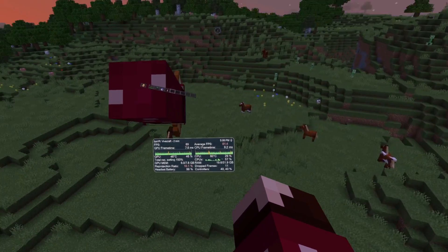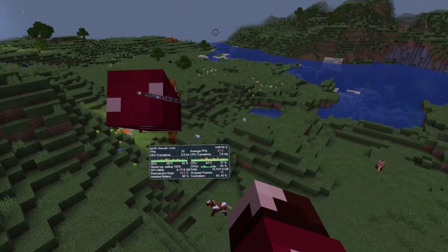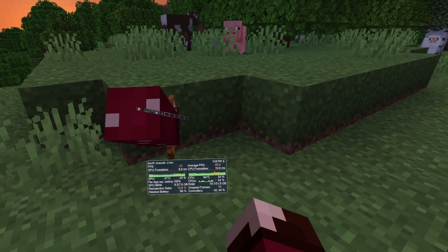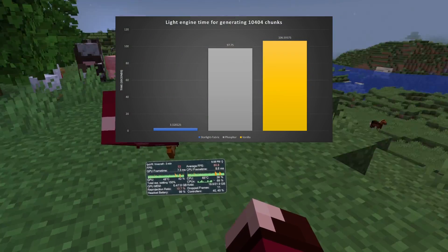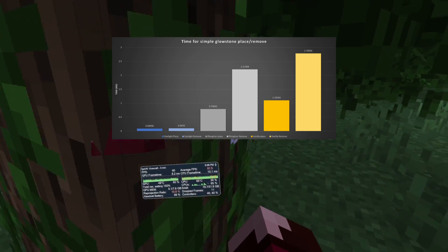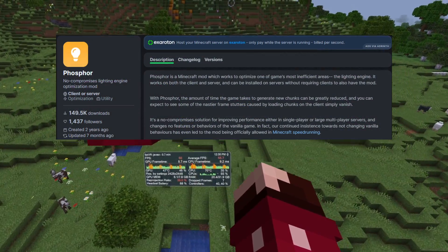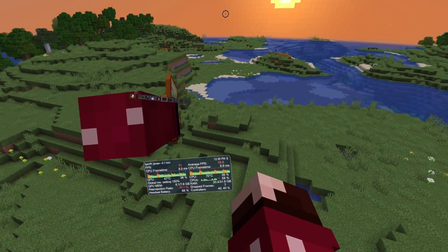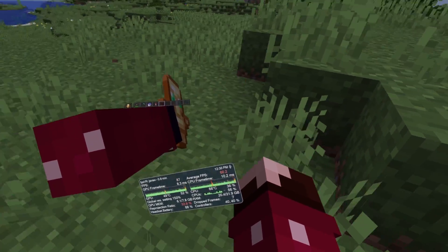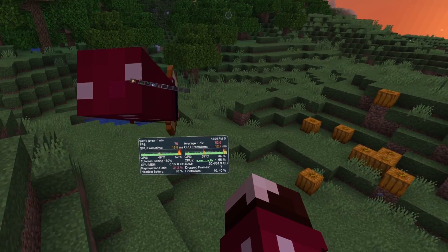The next two mods we'll be looking at are Starlight and Phosphor. Unfortunately, they are incompatible with each other, but I will be showing both. First up is Starlight, which is the one I primarily use. This mod completely rewrites the game's lighting engine, so the mod doesn't have to work with the really unoptimized vanilla lighting system and significantly reduces the times for light calculations. On the other hand, there's Phosphor, which is less invasive than Starlight and made by the same modder as Sodium and Lithium. It attempts to change as little about the vanilla systems while adding the most performance. So while it can be less performance enhancing than Starlight, it is by no means a bad alternative.